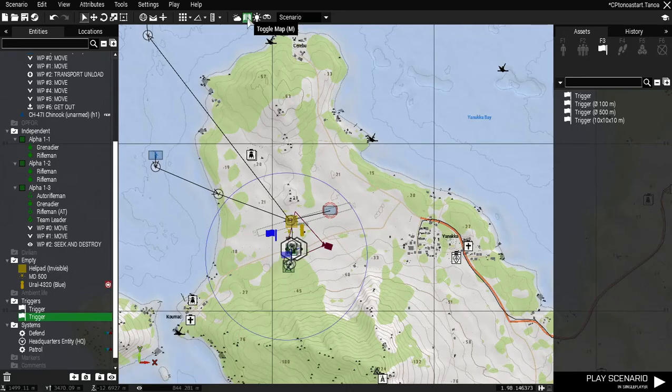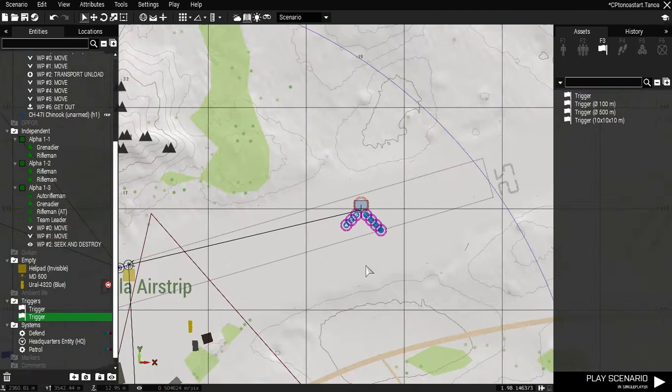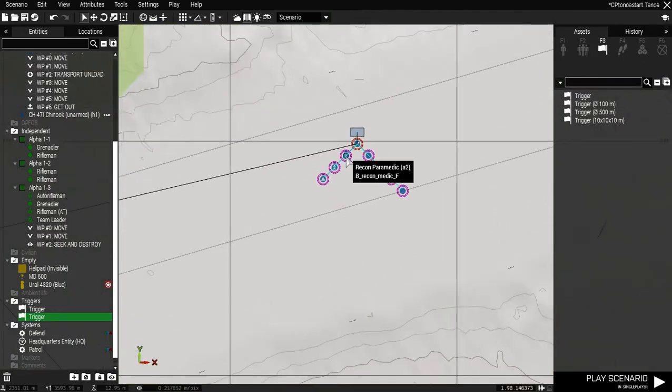Hello and welcome back to Arma 3 mission building - basic mission building. This is just a quick mission: come in, take over an airport. We only have about eight guys, some of them are random so they may or may not be there. Here is our chopper - I named it Chopper One - and here is a waypoint for him to move. He will drop us off, transport unload, and leave. Now it looks like we're starting on the ground.